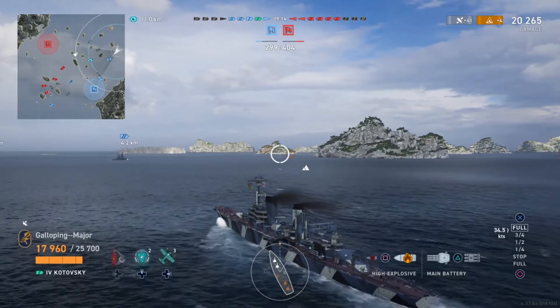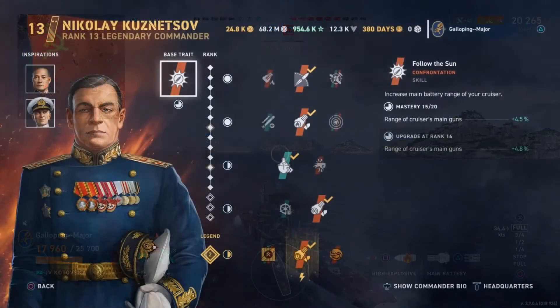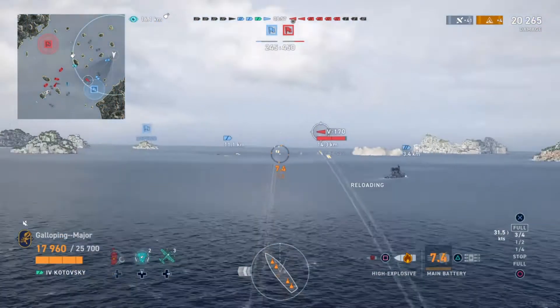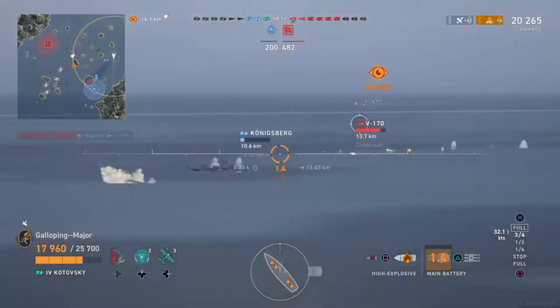As always, down in the description will be the commander build and the modules used. The commander build just focuses on as much range as possible. Modules-wise, I've gone for Aiming Systems Module 1 — there's not really much choice. You've only got the one slot and the main choice is really secondaries, AA, or aiming systems.